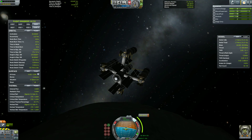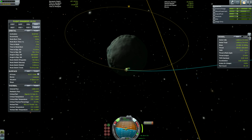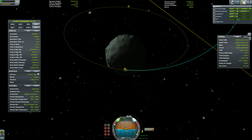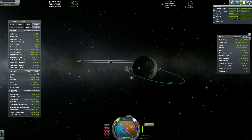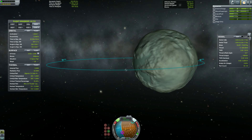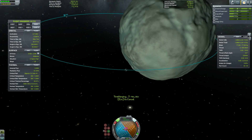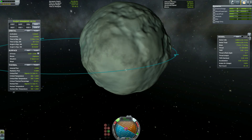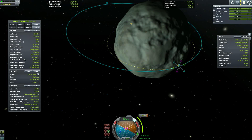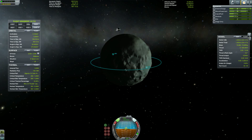Now that we are in Minmus's sphere of influence, we have a maneuver burn, and that puts us in a dirty 35 degree orbit around Minmus. Inclination correction — thankfully we are at Minmus, which has very very low gravity, so it doesn't take much delta-V to get back to almost zero degrees inclination, which is what I wanted for this station. Let's fine-tune this to get the closest to a perfect orbit, and there we are.